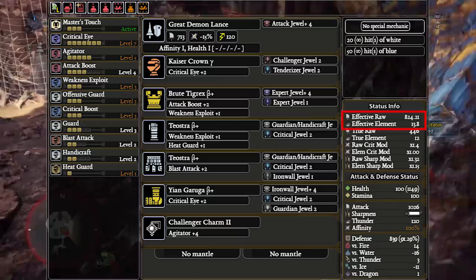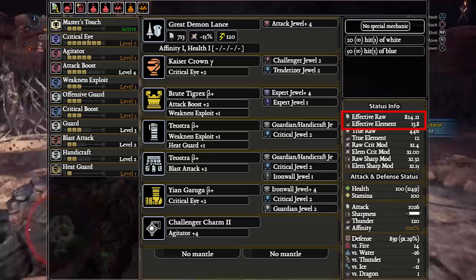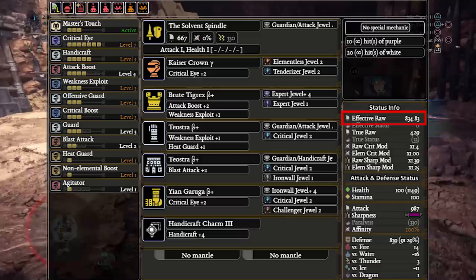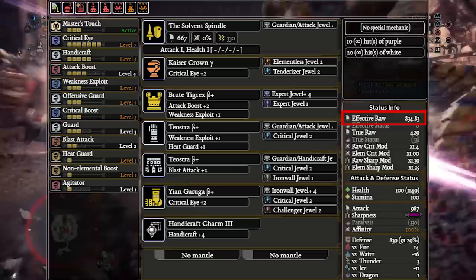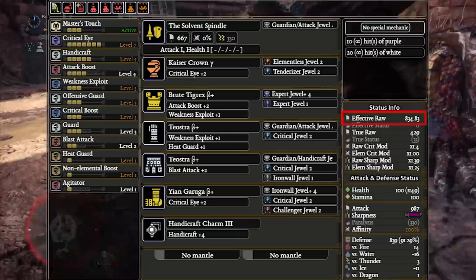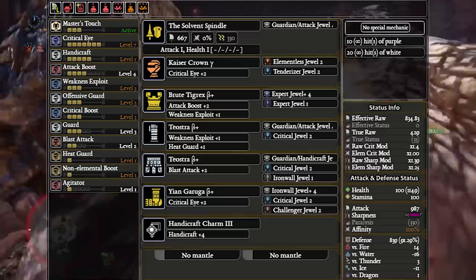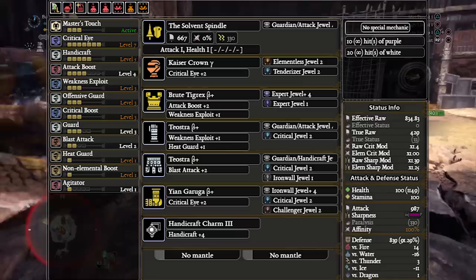It also gets 13.8 effective Thunder, which translates to about 1 to 4 Thunder damage depending on hit zone values. This allows it to beat what was originally the best raw Lance, the Acidic Glavinus. The Acidic Glavinus hits 834.83 EFR; however, depending on the monster's hit zone value and the quest's defense modifier, this is anywhere from a 1 to 0 damage increase over the Rajang Lance. Lance does not have very high motion values, so a 10 EFR difference doesn't always round up to an extra point of damage. Because the Rajang Lance has Thunder damage, it will always equal or exceed the Acidic Glavinus per poke unless the monster is immune to Thunder. The big issue with the Acidic Glavinus Lance is that it only has 10 units of purple sharpness.